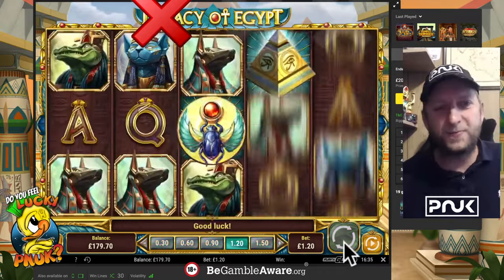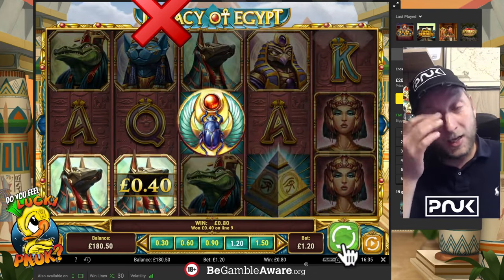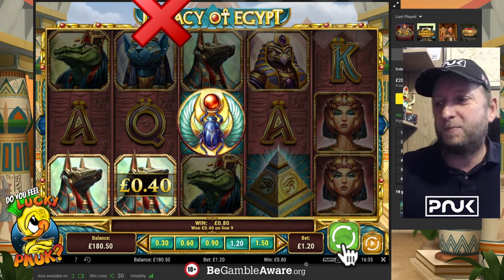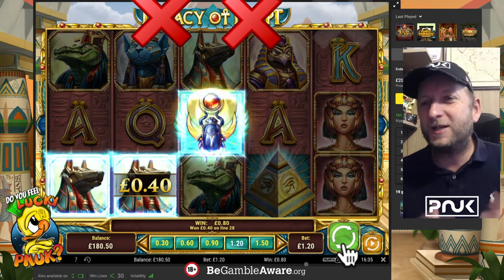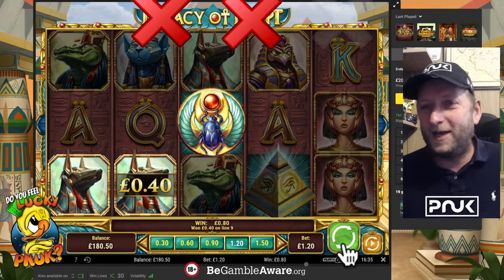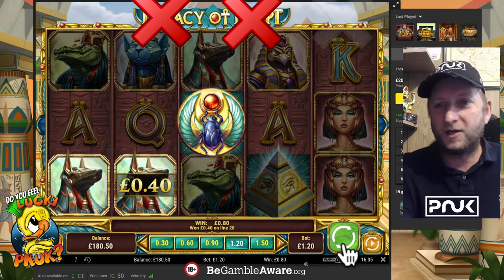It doesn't do anything, does it? It's high volatility. We're looking for the bonus, but it has rinsed back 20 quid so it's getting the second strike — because it gathers the RTP, one pound up, and now we're 20 quid down again. It gave us the bare minimum bonus to keep us playing, and we're just in rinse factory now.